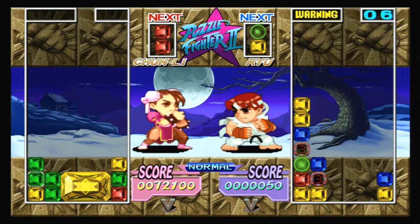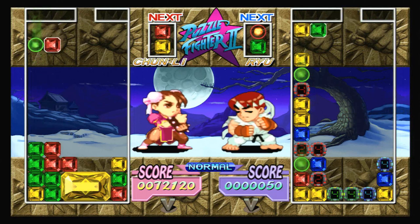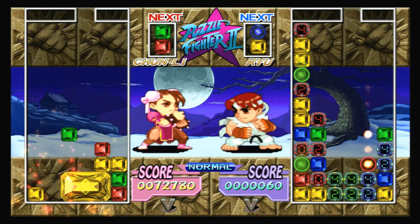Two linked gems will drop from the top of the screen, and you can rotate the gems and place them accordingly in your allotted space. Stack gems of the same color however you please, and clear them by dropping a glowing circular crash gem of the same color on top. This chains through all of the similarly colored gems that are touching.